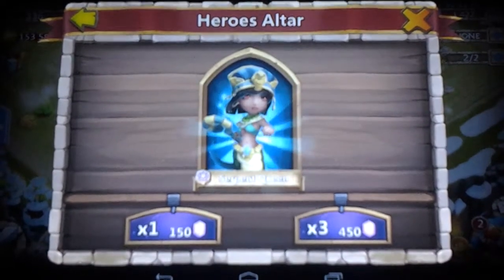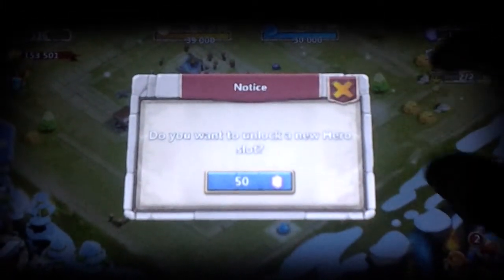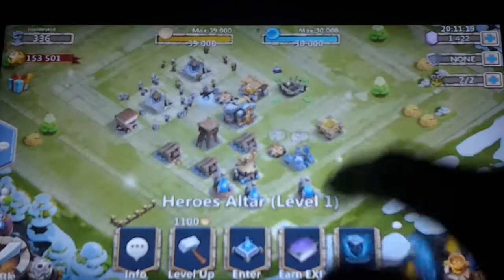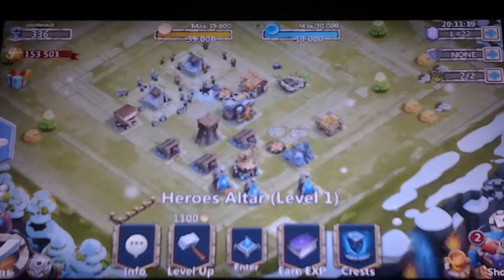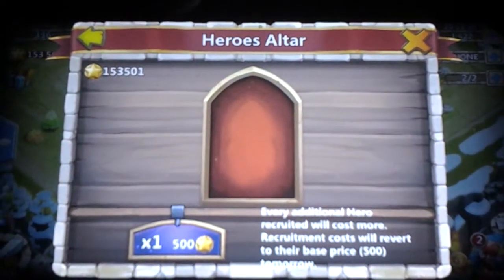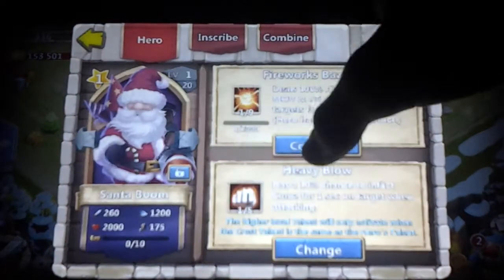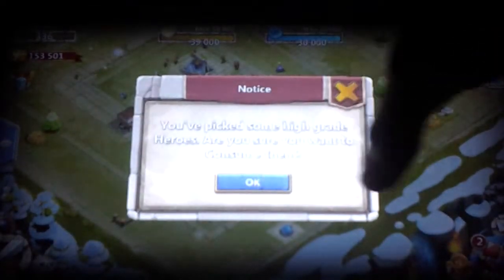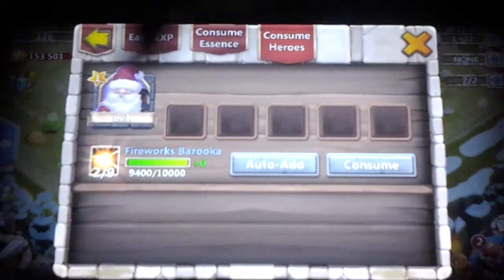All these Crystal Oozes. Crystal Oozes are actually one of my favorite things to get, just because it's really good for food — really good to increase that experience on them heroes. Wrong button. I guess we're going to go ahead and get Santa Boom's talent up. Just consume everything. And then let's get back to the rolling.